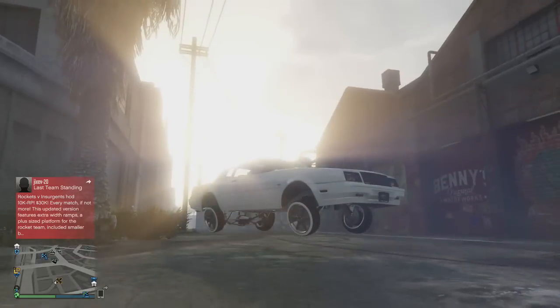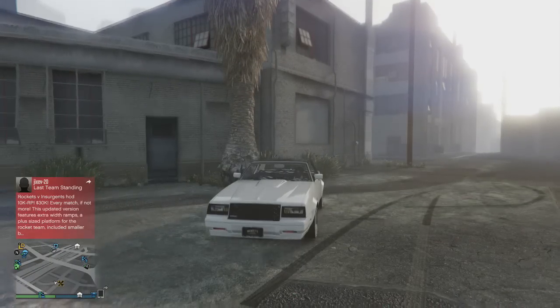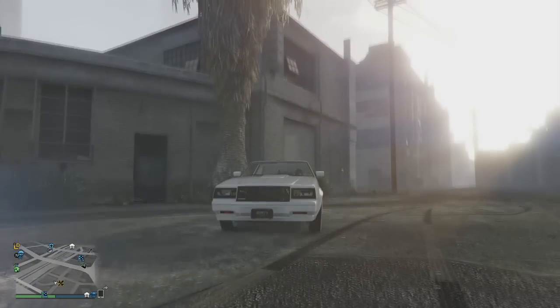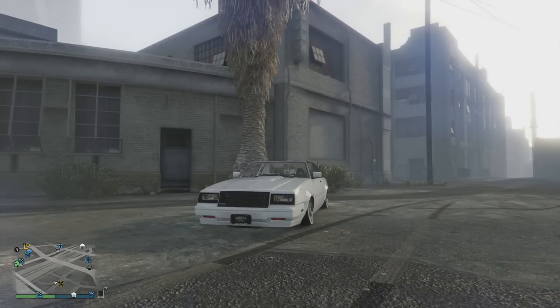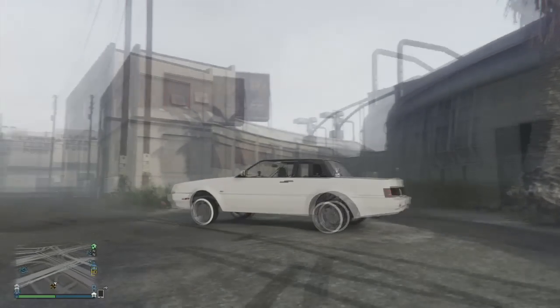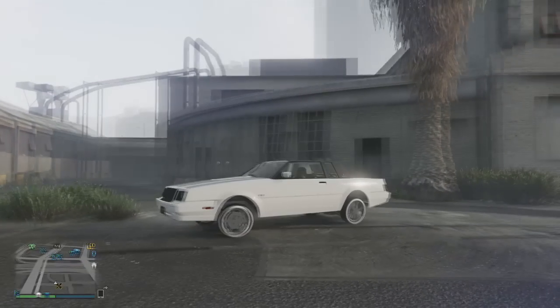Now if you want to make that bounce, you want to go at the top — you want to lift it, hold X. Then as soon as you see the tyres camber negatively, like that, you release. That's how you normally bounce all four wheels.